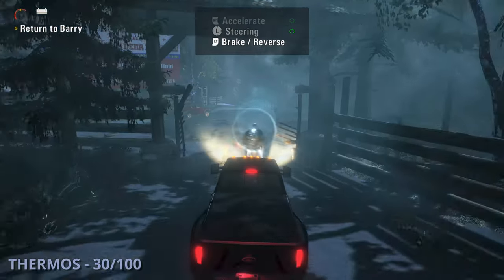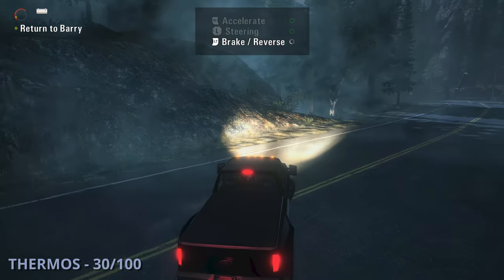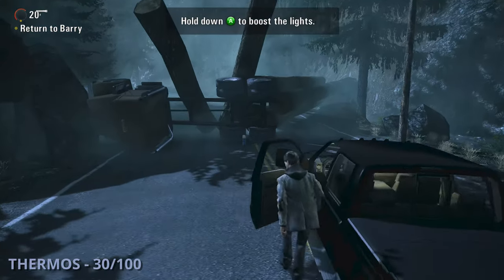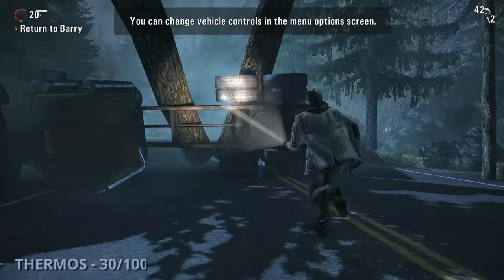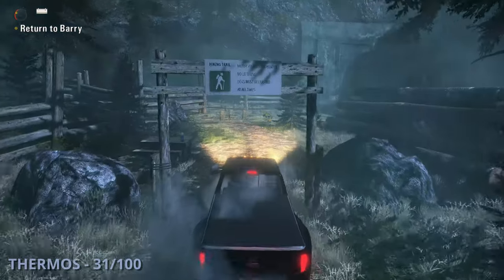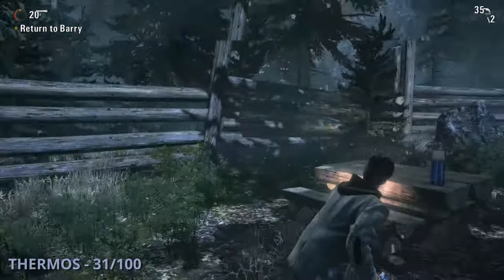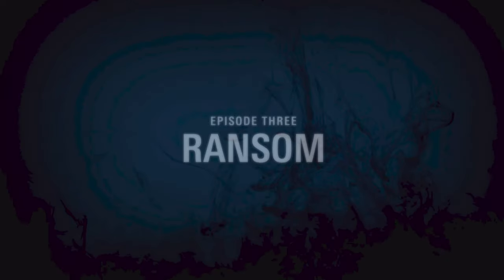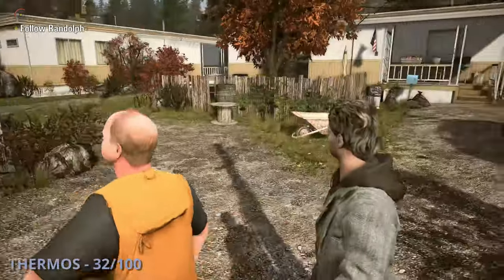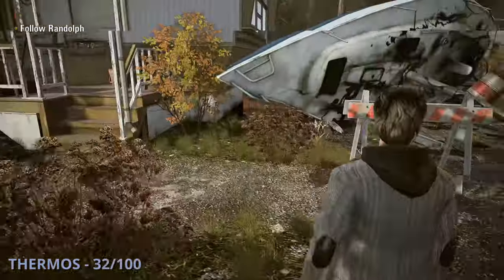Thermos 30 will be after you gain the ability to drive a truck — go through a gate, take a right, go to the end where the barricade is and you'll find it. The 31st thermos will be back down the road on the other side where there's a tunnel — go to the left side along the fence until you get to it sitting on a picnic table. Thermos 32 will be in the beginning while Randolph is showing you around — eventually go to the right to grab this one.